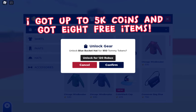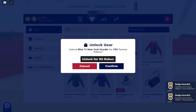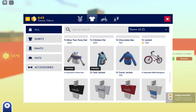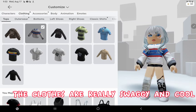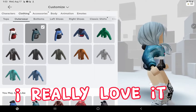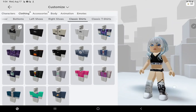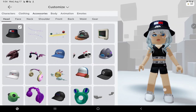I got up to 5K coins and got 8 free items. Let's go to see my inventory — the clothes are really swaggy and cool. I really love it.